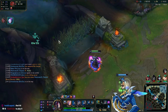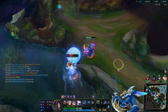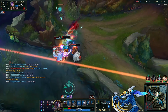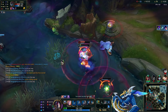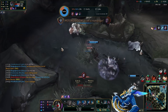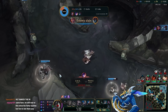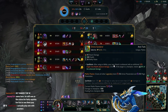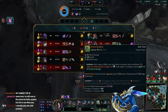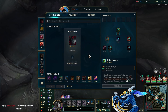Orianna teleports in but I know she has no ultimate so I'm not scared. She barely does any damage to me. Nunu tries to snowball me — I swing around the corner, proc isolation with Divine Sunderer doing a lot of work, kite away with Phase Rush, and narrowly kill Nunu. I try to W the Orianna but Maokai stops it — Jhin picks up the Ori and Darius cuts down the Maokai. Still have the Herald in inventory though, which is unfortunate.